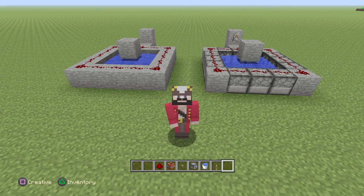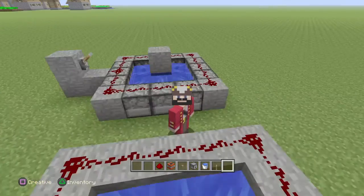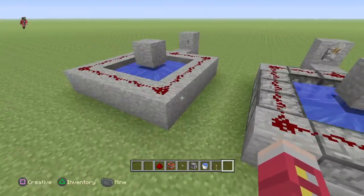Hello everybody, Crashland here for another video. Today we're going to be doing two how-to make TNT cannons. These are going to be player TNT cannons, so that means you'll be the one flying up and not any other object.